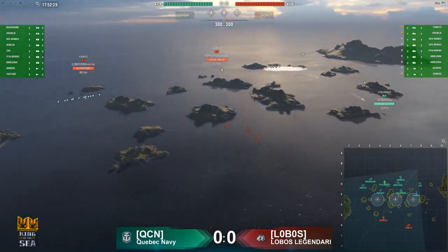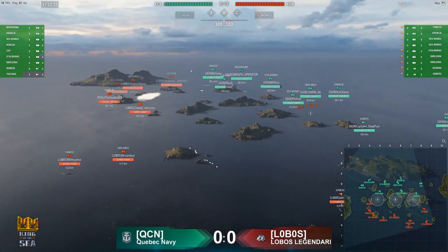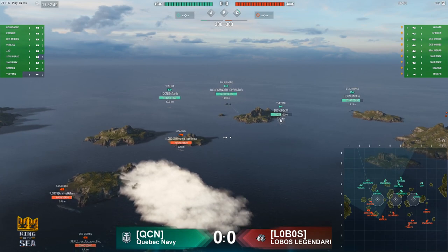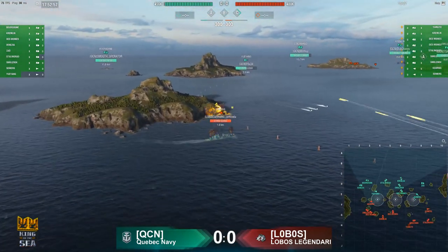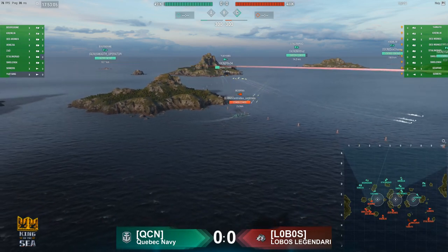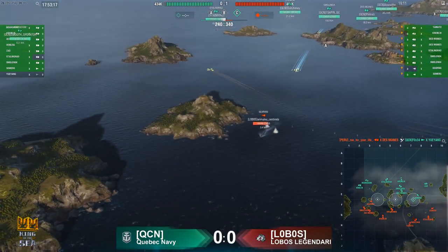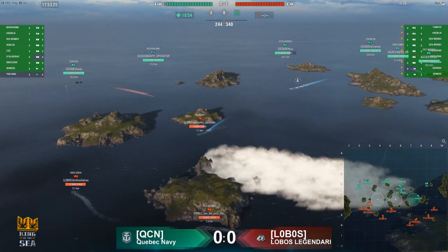Switching over to the other view, we can see only a Kremlin and Yamato — both battleships — spotted as all the torps run through the caps. But Fox's Yu Yang has lost 10k. It looks like one torp from a Gearing certainly did find its mark. The Gearing is working into the A cap and is going to spot the Yu Yang, with the Yu Yang taking a torp. Down to just 4k, he's got no way to escape. QCN is going to lose the Yu Yang very early, under 4 minutes in.